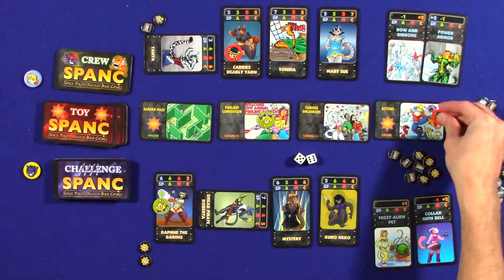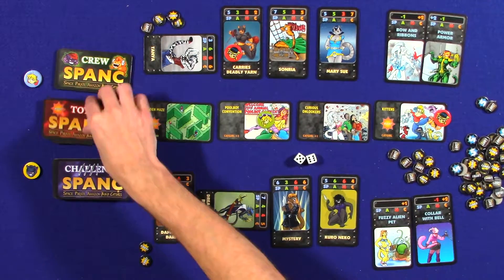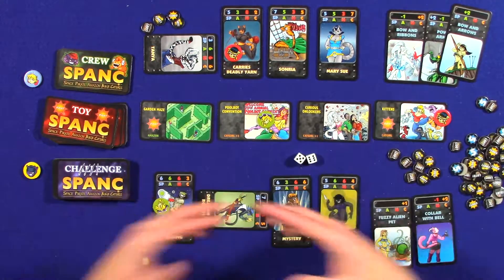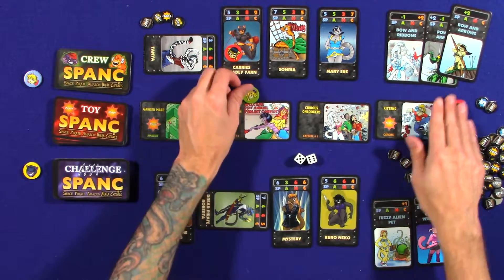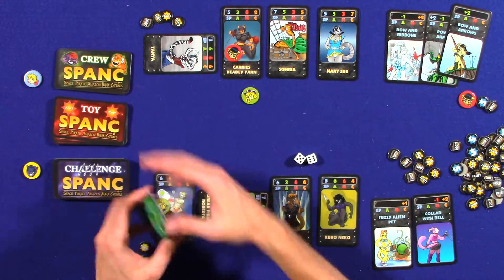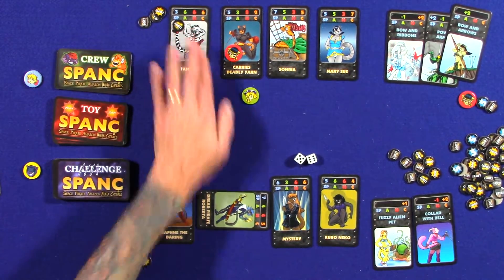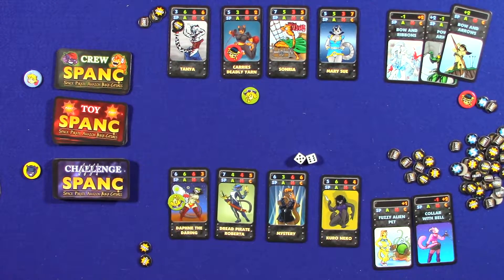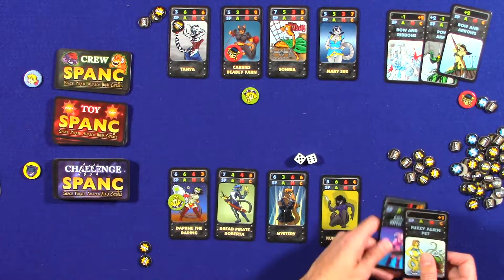If the red player makes it all the way through and beats that caper, they get two loot tokens and one toy for being the first to complete it, then you continue to the next set of capers. You can use loot tokens to buy toys between rounds, or save them to win faster. You have the option to get rid of characters — have them walk the plank — and you can also trade loot or toys with your opponents.